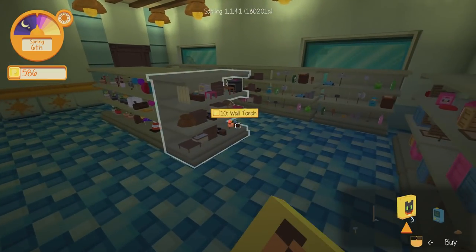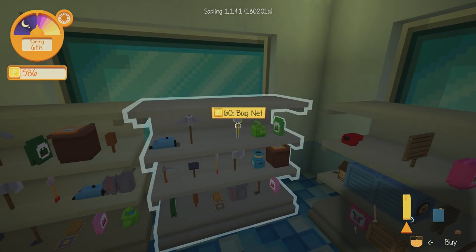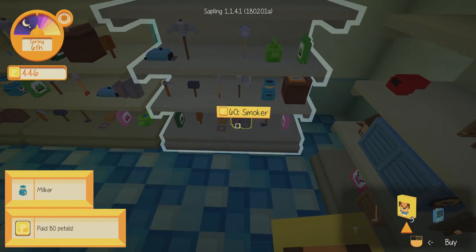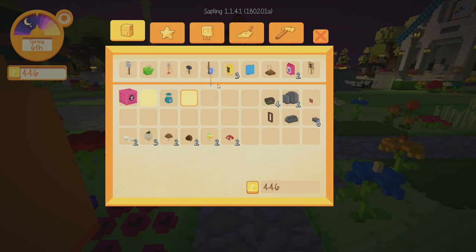You've got a butterfly right there. We can go on a spree and catch loads of bugs. Now the bug net is here and it is 60 gold — I don't think that's too bad at all. We've also got a milker for 80 gold so we can start milking the cows and get milk off them which we can sell as well. That's another 80 gold spent. Let's go into the inventory and get the bug net on.